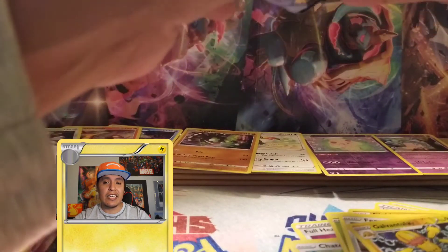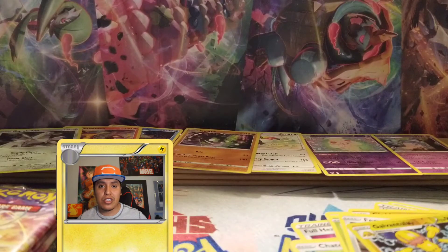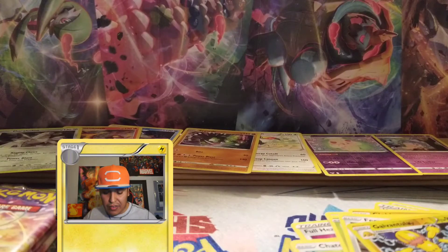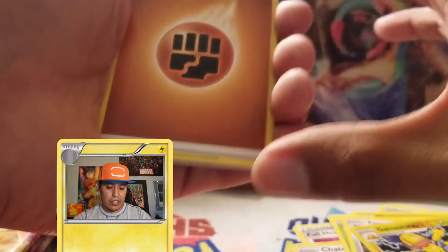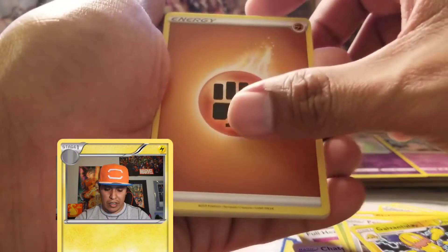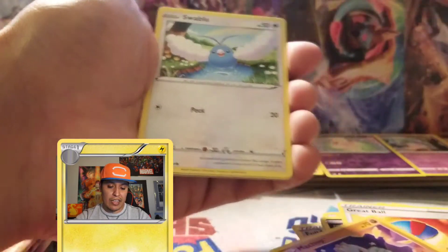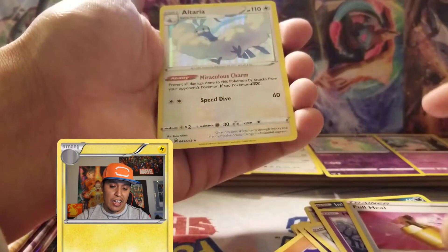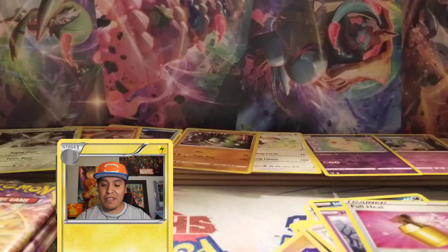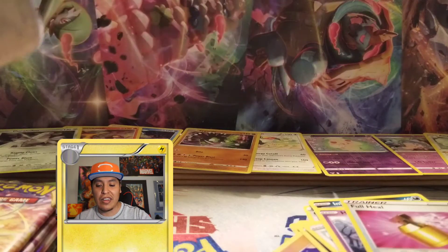Were you guys able to get any cool shinies or golden cards? There's a pretty cool shiny Oranguru and Obstagoon. Going with a Champions Path pack now. Cards: fighting energy, Rotom Phone, Absol, Great Ball, Machop, Ekans, Swablu, Hatenna, reverse holo Full Heal, and Alteria holographic. Haven't had a drought like this in a while — that's seven straight packs without a hit.